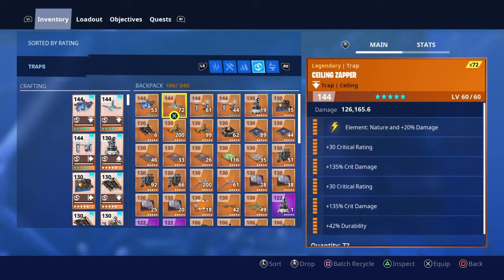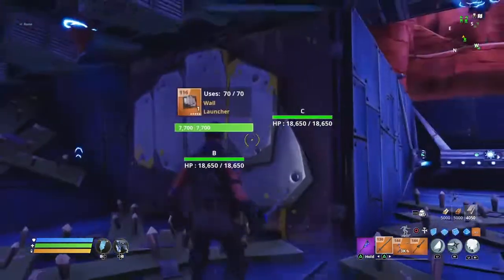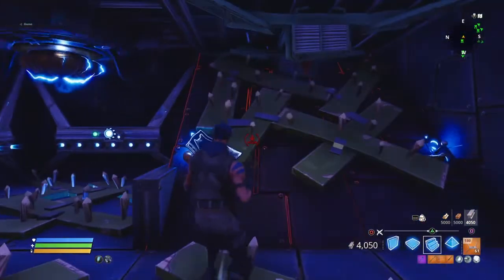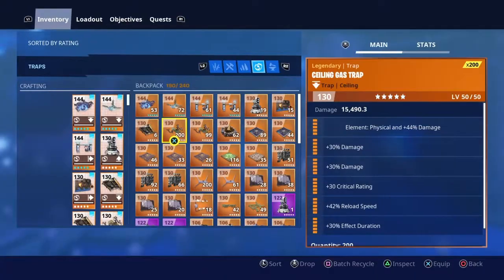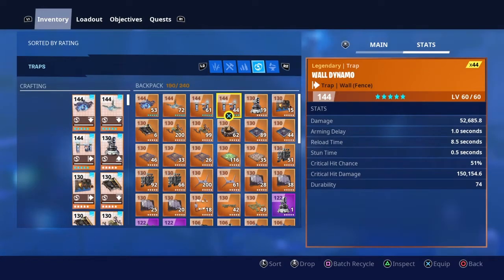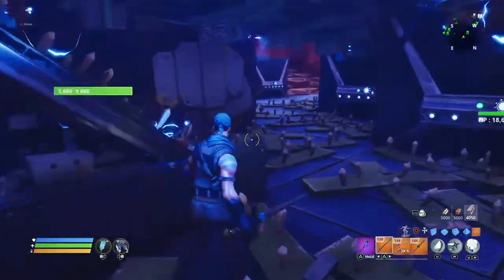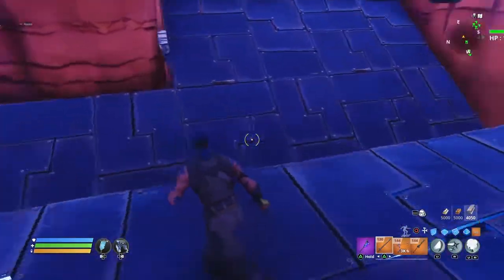This is the smasher tunnel — this is the zapper I use for the smasher tunnel. There are three of them in there. The reason there are three is because about five or six smashers run through this at the same time. You need two wall dynamos. This works pretty well — it's essentially a smasher tunnel turret.